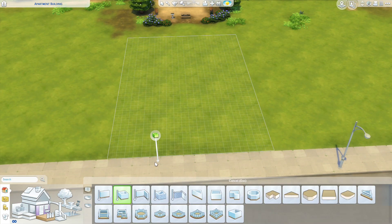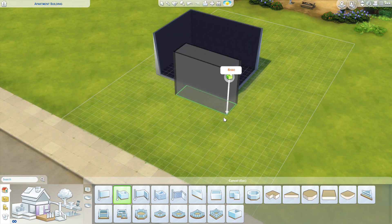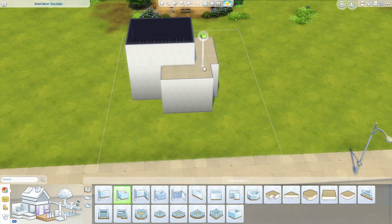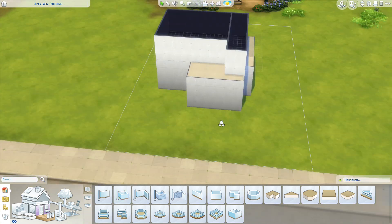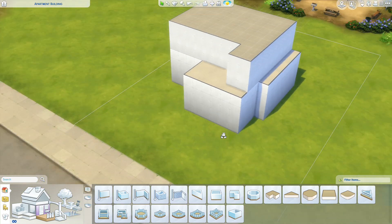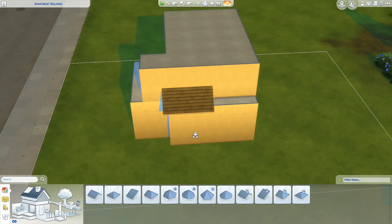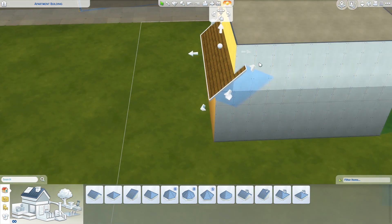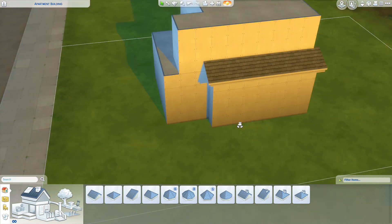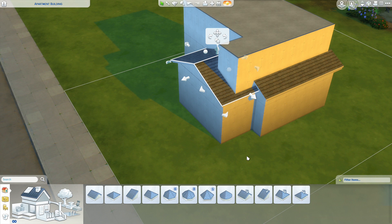Hey guys, welcome back to another Sims 4 speed building video. Today's build is a three sim family home as you can tell by the title. This build was kind of not entirely focused on the actual house and the interior — I also wanted to play with the terrain tools and make the garden look so much cooler. My original thought for this house was 'house with garden' but that just sounds rubbish.